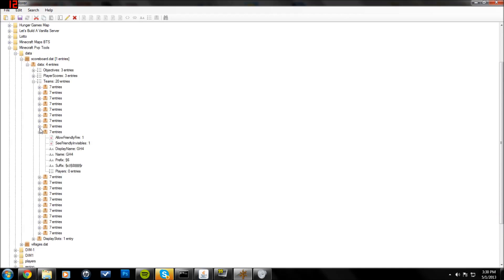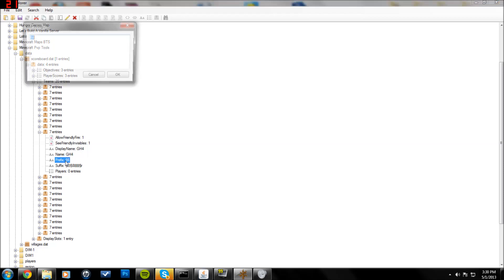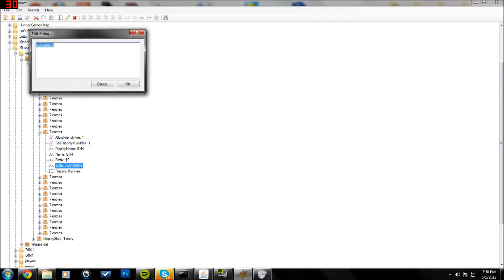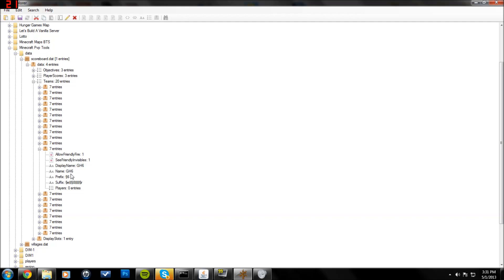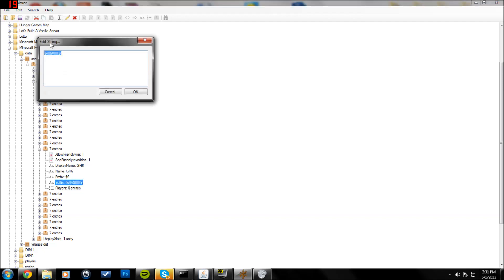GH4 is for when you have 4 or 3 health while on the gold team. The prefix is section 6, and the suffix would be section C — C is the code for red — so your bar is going to be red now with the two ticks you have left. Then section 8 for 8 other broken pipes. And with GH6, the suffix is section E, which makes your bars yellow. Then section 8, which makes the bars gray so they look like they're depleting. And then section R to reset.